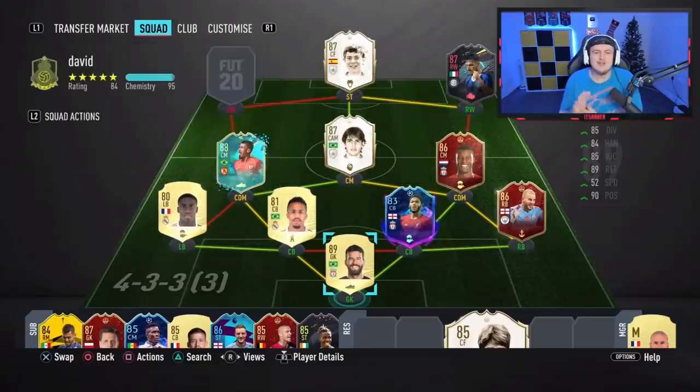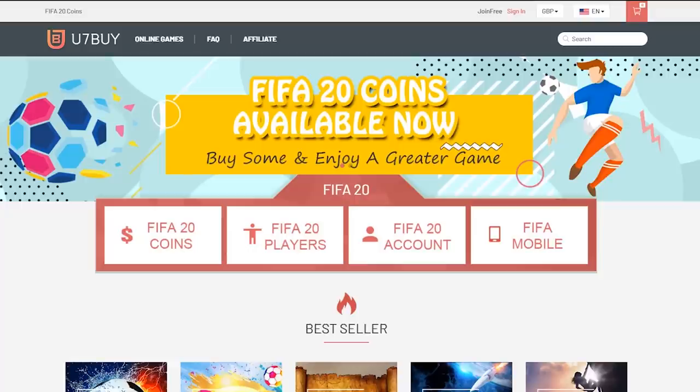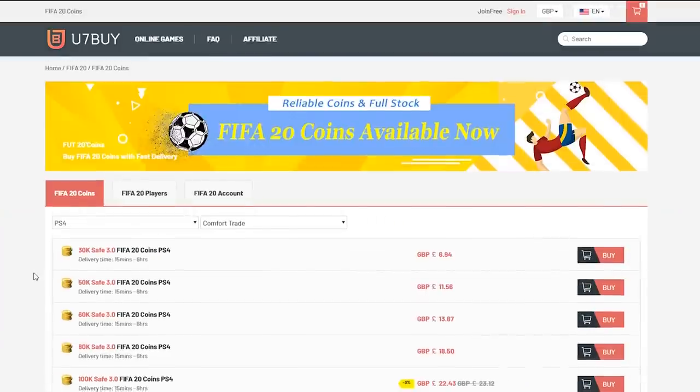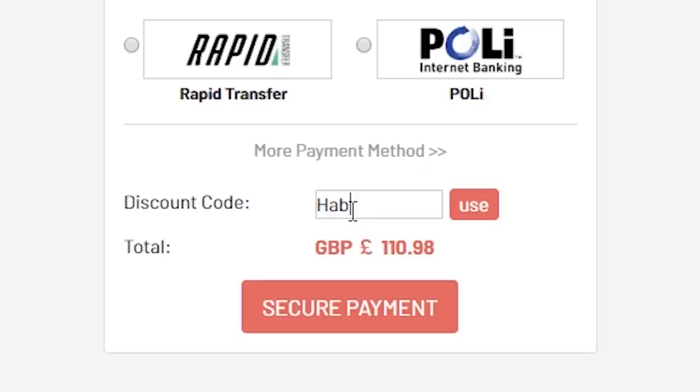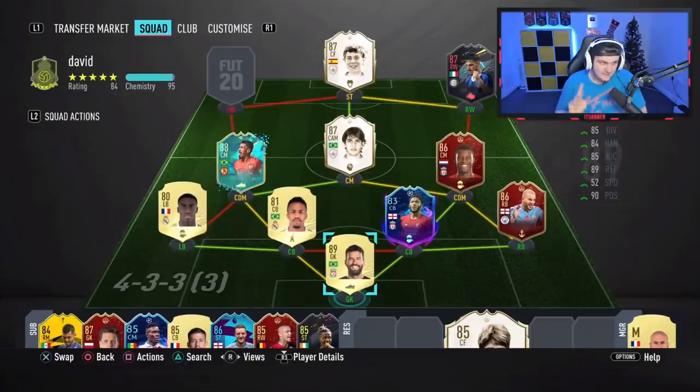Welcome back to our brand new Squad Battle Awards. We have a ton of elite Squad Battle Awards to open. For cheap, fast and reliable FIFA 20 Ultimate Team coins, check out u7buy.com and use code HABER to get yourself 5% off all of your orders.